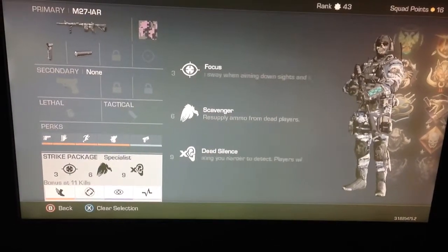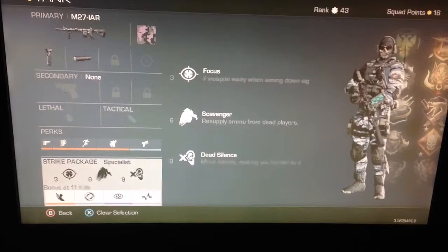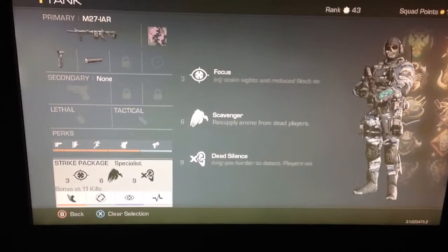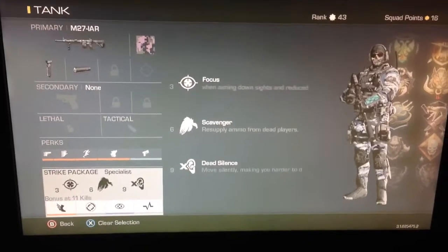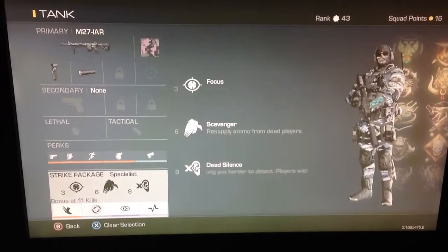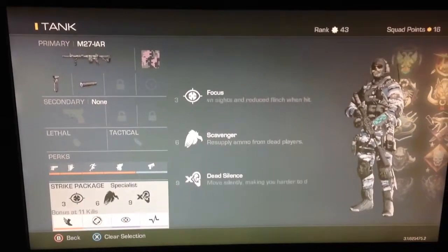For this I'm running Specialist. I'm running Focus, Scavenger, and Dead Silence. And those are decent ones if you want to stay alive. And then I've just got the extra ones like Agility, Steady Aim, Blind Eye, and Hardline, in case I ever go on one of those streaks where I might get a chem strike.